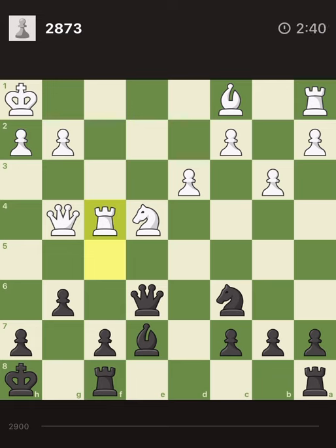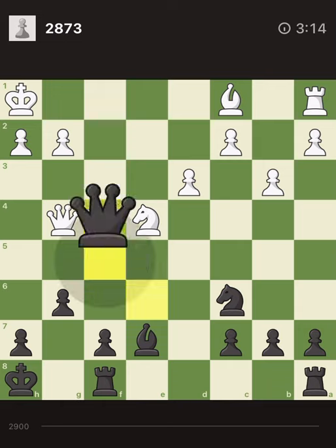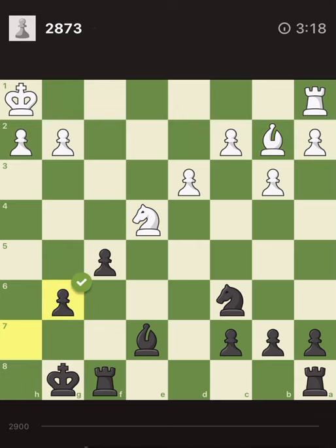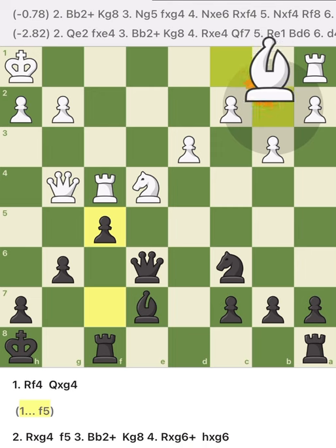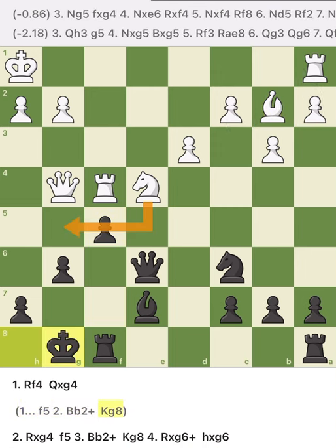Pushing the pawn first also works. The difference is that he just plays queen h3, and we cannot take the knight because our queen is pinned. So actually, I should first say check. Yes — I first should take this, and then push this. And this check is okay, there is nothing special with it. Let me show what was wrong with pushing the pawn first: pushing the pawn first, he gives this check — not to mate me, but to bring his rook into play to defend the back rank.